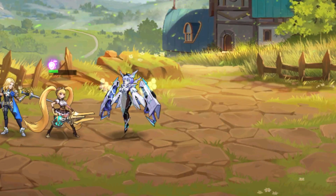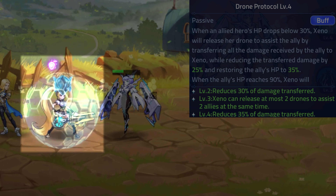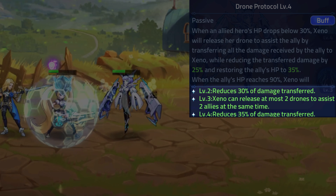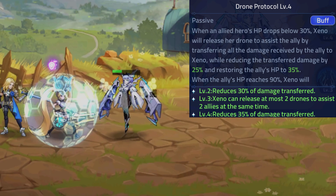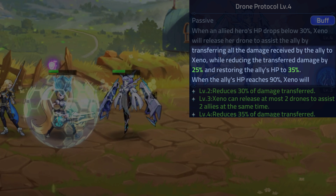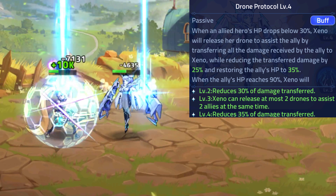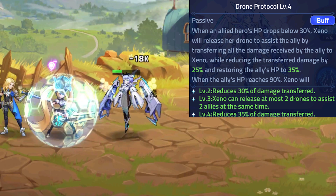Her first passive ability, Drone Protocol, allows her to take damage for allied heroes whose HP drops below 30% by deploying a drone to assist. At level 3, she can have up to 2 drones assisting 2 allies at the same time. These drones allow Xeno to transfer all damage received by the ally to herself, reducing that damage and instantly restoring the ally's HP to 35%. These drones will continue to be active until the ally's HP reaches 90%.